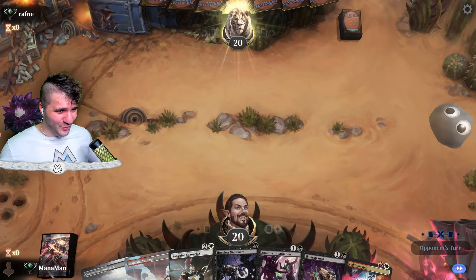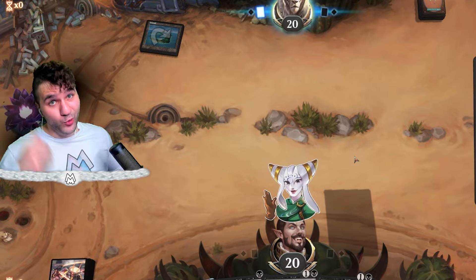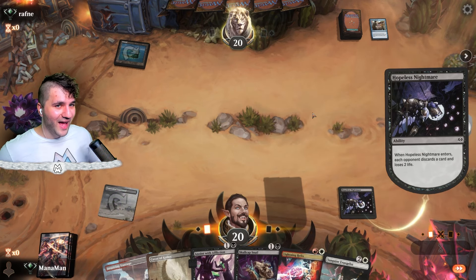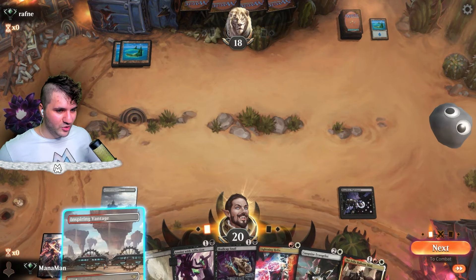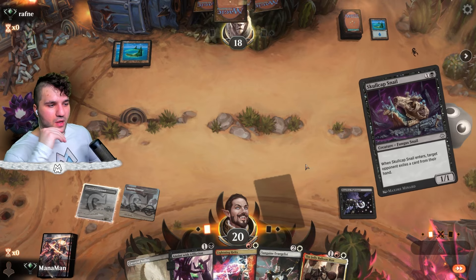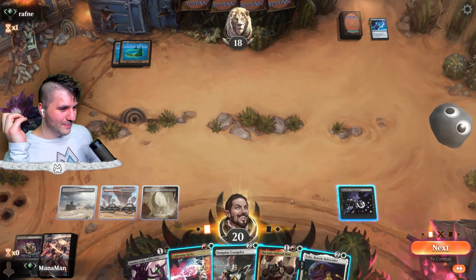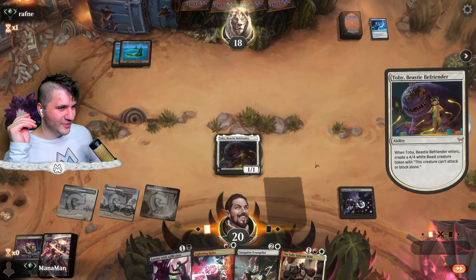Game 2 — friendly mulligan for the opponent. No mono red so we're looking pretty good. We get a little discard going, and now it's gonna be mono blue — no problem. We keep the Skull Cap Snail; wasting a counterspell on a little snail and they're missing a land drop — kind of funny. Should I go for Toby or the Sanguine Evangelist? I'm gonna go for Toby because it's a newer card — it resolves and creates a 4/4.